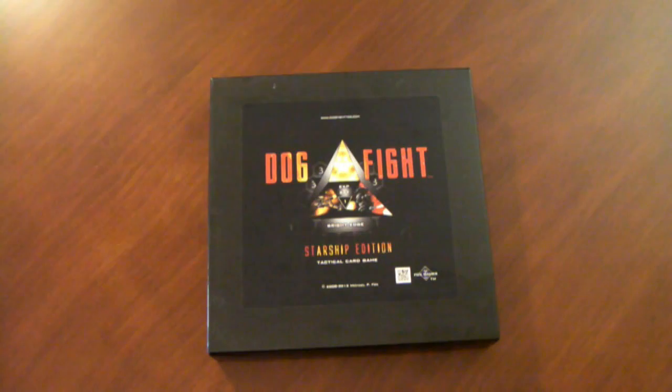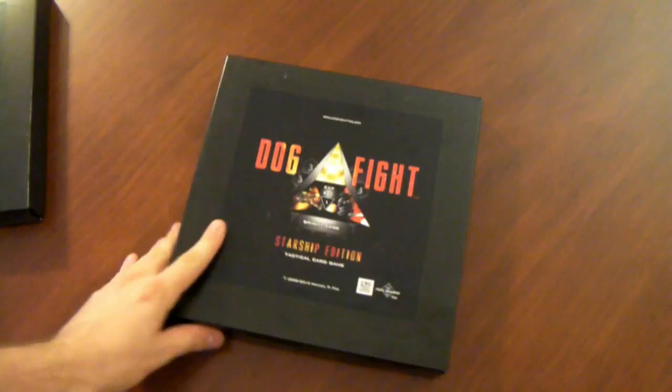Let's take a look at what designer Michael Fox included in the expansion and how this improves upon the 2008 release. The Bright Edge expansion comes in the same size box as the base game, which is from the Game Crafter of course, you can see that on the back. So let's take a look at what comes inside.